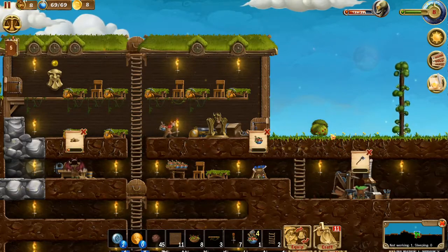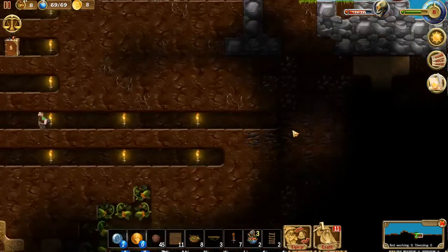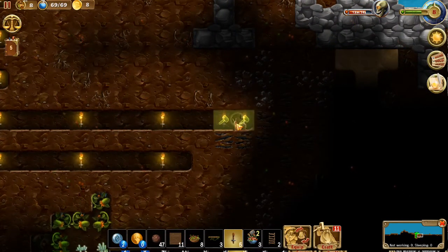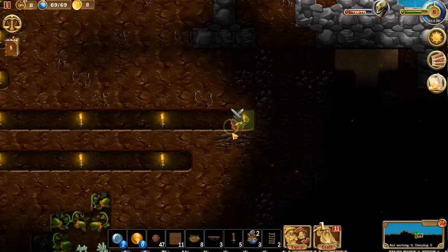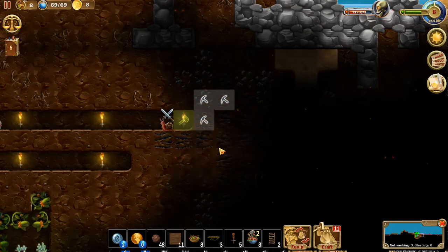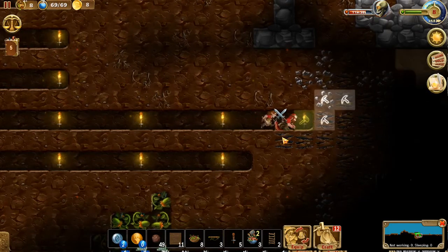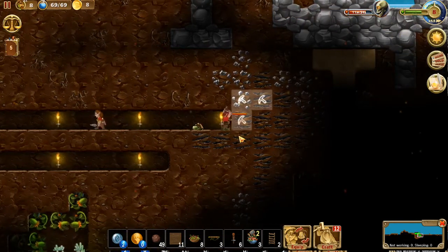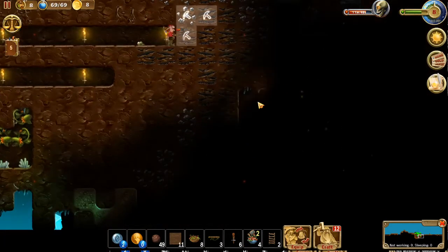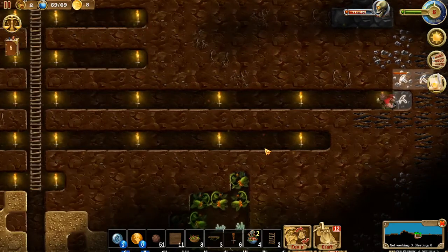Looks like we got some stuff out here — we can go ahead and chop that down. We probably need a torch over here so we can see. Let's put that there. Let's go ahead and start getting some of that coal and iron for this kingdom. As she charges right in and starts beating the snail over its head, that's okay. Looks like we got quite a bit of stuff over here, and maybe a cavern we can dig our way into — excited to see what we get over there.